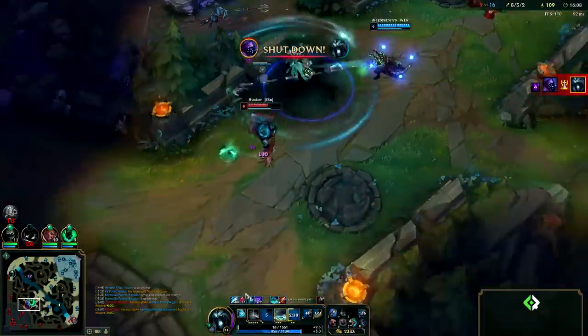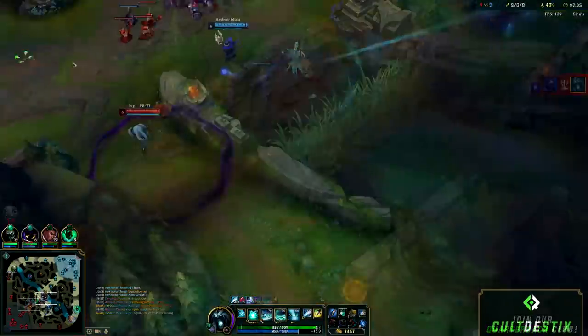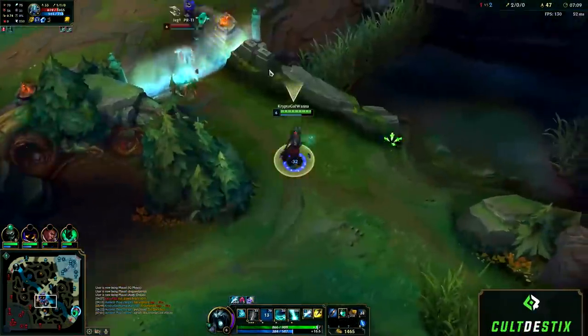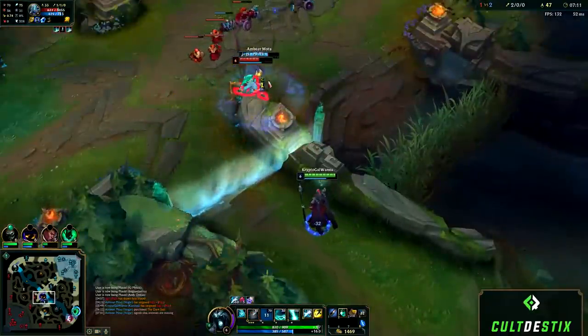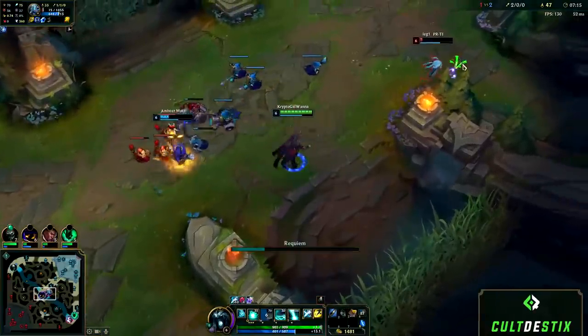In a true teamfight, ideally you want to wait to ult until after you die, or if you're in a situation where all the enemies have run away and you can get a couple of kills. You don't want to ult before you die typically in a teamfight since they can cancel it and put it on a full cooldown. But whenever you're dead and you use it, it's a guarantee they can't cancel it.